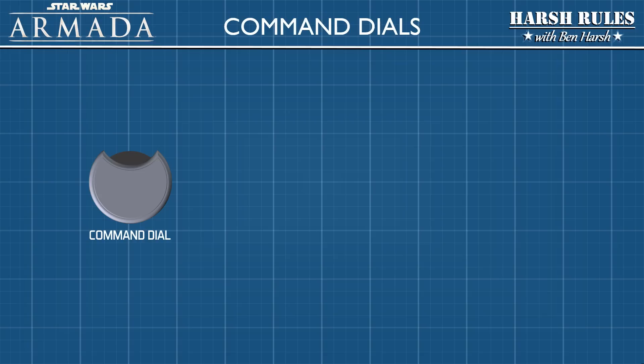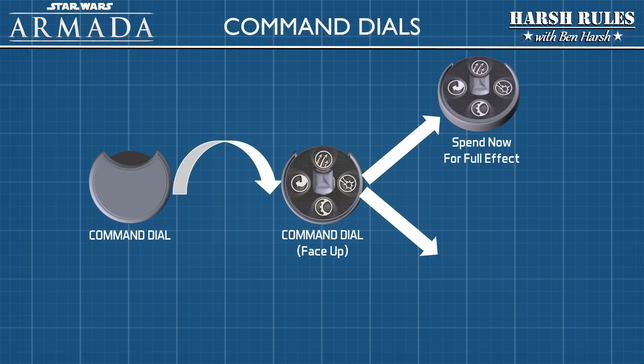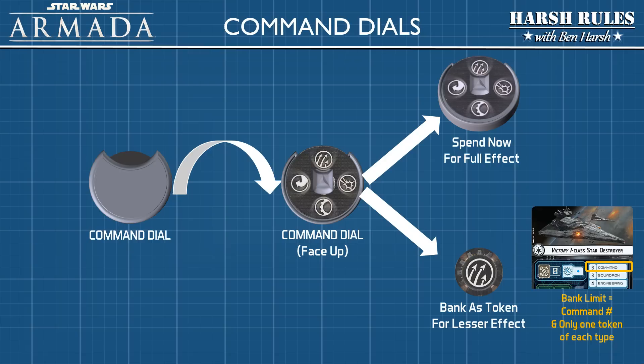Each round, when you play a command dial, you place it face up next to the ship. The player then has a choice: they can play that command dial immediately for the full effect, or bank the command as a token to use later for a lesser effect. Be aware that players can only bank a number of command tokens equal to their command rating, and can only bank one of each type of token. Now let's look at each of the four commands and their effects on gameplay.